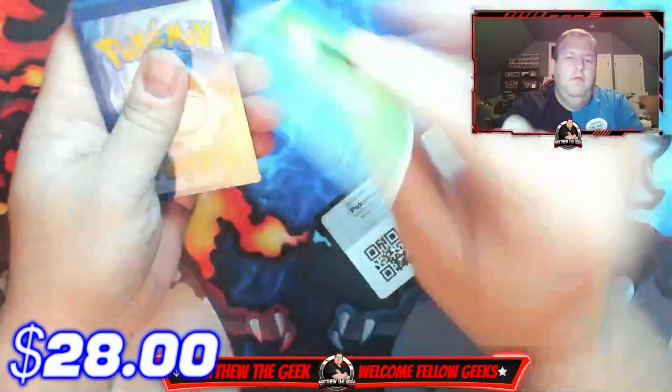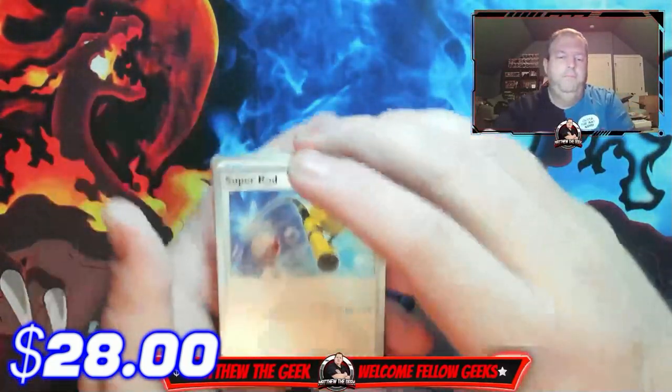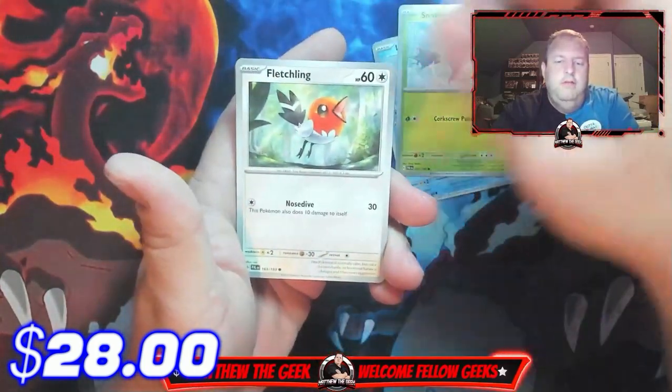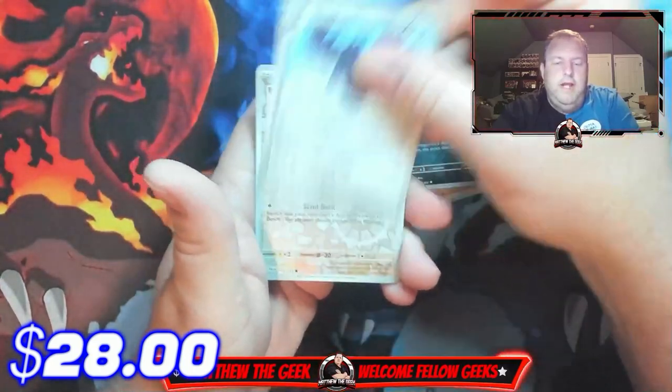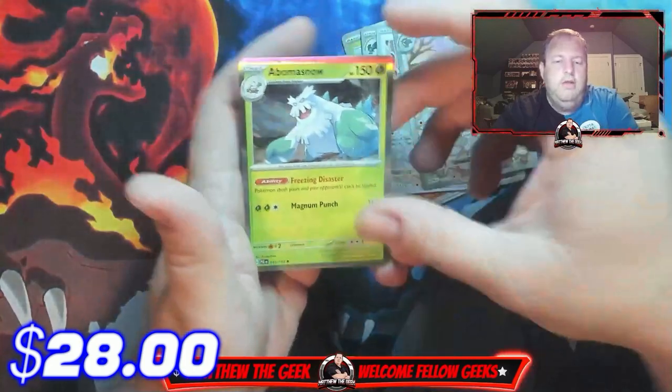There's your code card, there's your energy. Here we go — Super Rod, Luvdisc, Snover, Fletchling, Basculin, Seviper, Corvinite reverse holo, Rookidee reverse holo, Corsola, and a holographic Abomasnow.